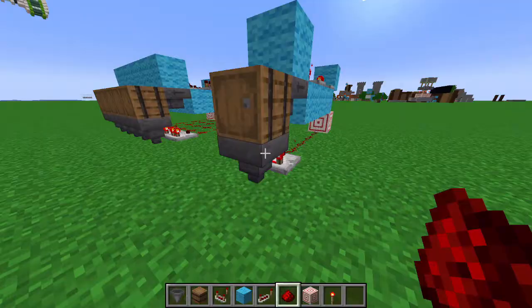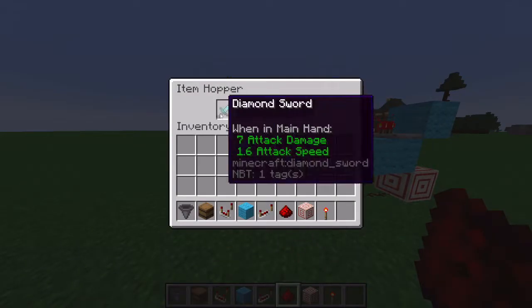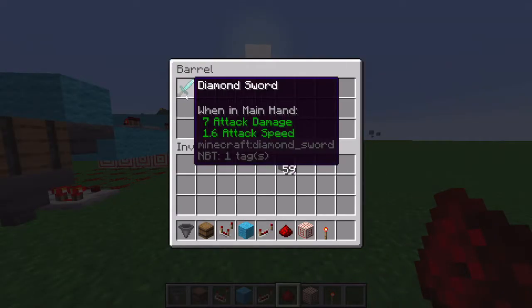So we have 62 left. Now we put the diamond sword in here. And hopefully, if we put two diamonds in here, it will give us a diamond sword.